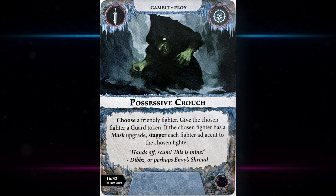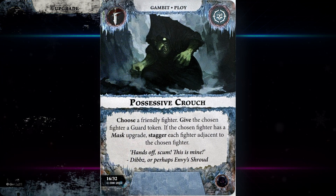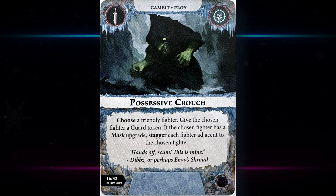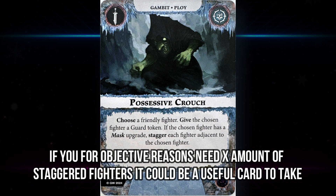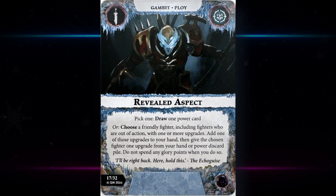Then we have Possessive Crouch — choose a friendly fighter, give the chosen fighter a guard token. If the chosen fighter has a mask upgrade, stagger each fighter adjacent to the chosen fighter. I'm not terribly impressed with guard tokens generally. If you're on multiple defense dice a guard token can obviously be quite powerful, especially playing something like Skittershank's with a defensive upgrade — guarded with three defense dice, that's pretty crazy. The stagger could set up a very accurate scything attack, but that requires being adjacent before your activation, which is kind of rare.